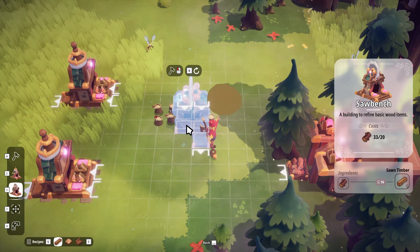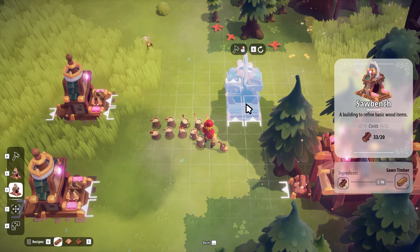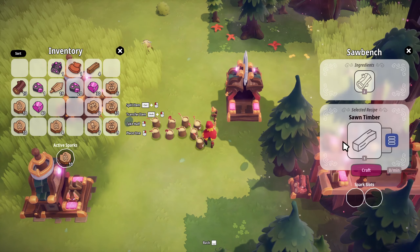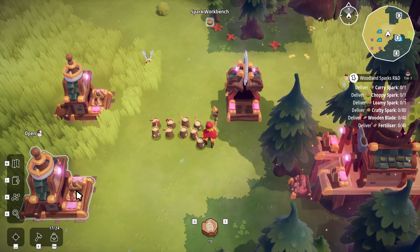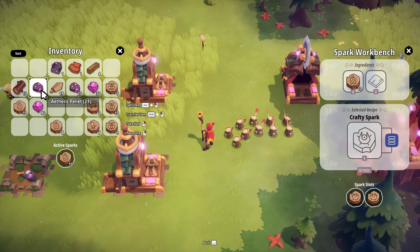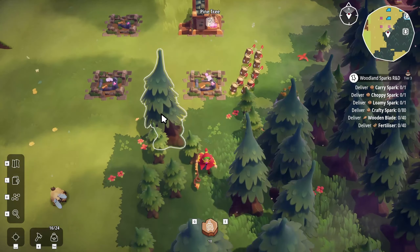I don't know exactly how I'm going to want to set this up just yet. Let's start by looking at the rates again because I forget what the rates were. I don't have enough - I don't have any planks either. I need more crafty sparks, because that is going to help us with production. Let me really quickly go grab some stuff and make some more crafty sparks.